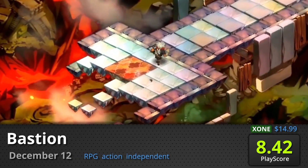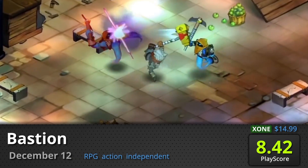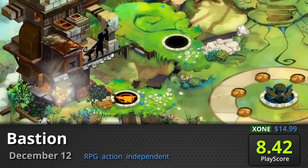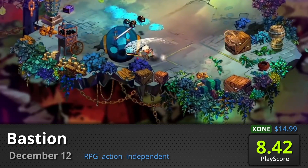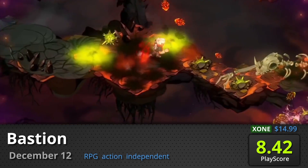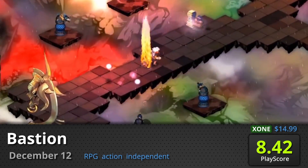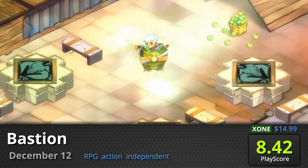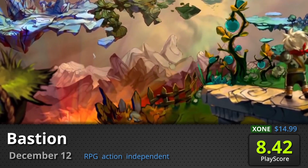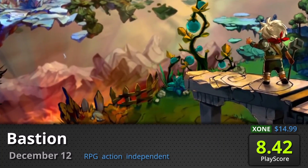Bastion: Not to be mistaken for Overwatch's adorable Omnic. This game marks the beginning of Supergiant Games' incredible list of good indie games. Play as a kid surviving a mysterious calamity. The game is narrated perfectly in every step you take, and its beautiful hand-painted visuals make it all the more perfect. It has finally made its way to the Xbox One with a PlayScore of 8.42.